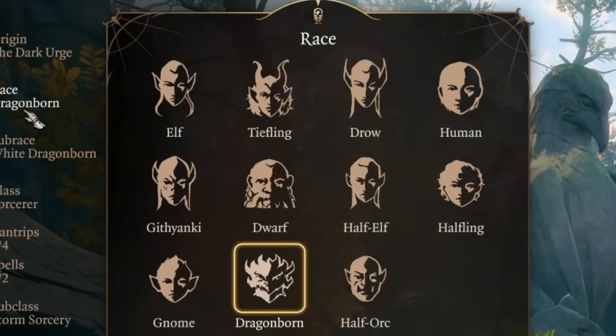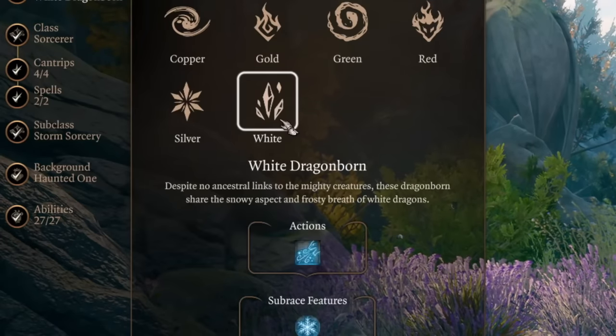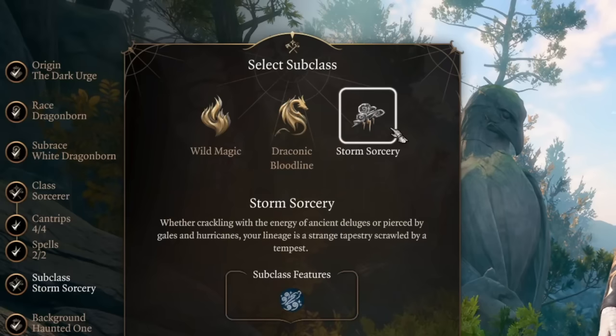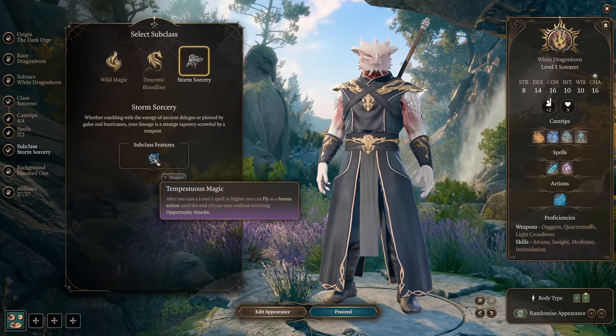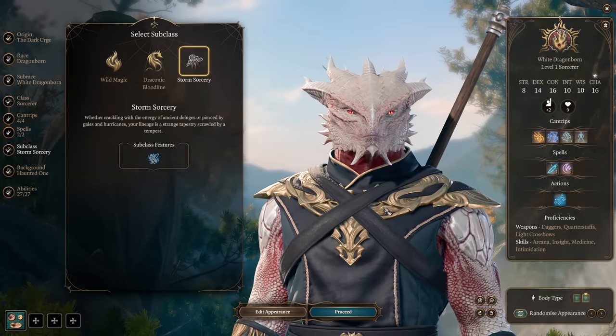We'll start with Dark Urge as he is — basically a Dragonborn with only base racial movement speed. We're using White Dragonborn, who has frost breath and resistance to cold damage. We're getting the Sorcerer class with the Storm Sorcery subclass, which gives us the ability to fly whenever we cast any spell from level one onward.